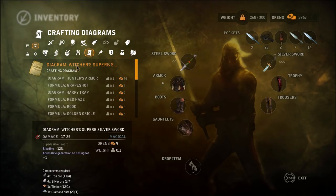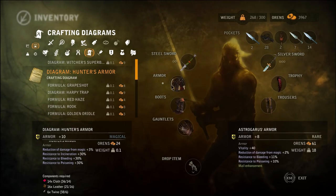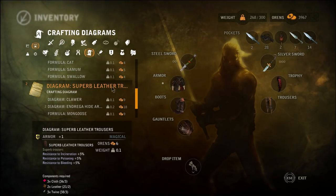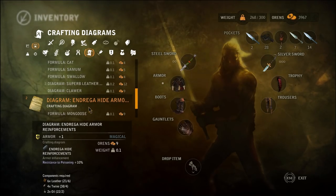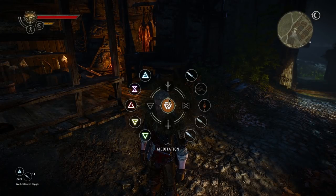So we're making the Witcher's superb silver sword for sure. 17 to 25 versus 14 to 22, yes. Hunter's Armor - plus 10. This one's plus 8, but then we also have to have an enhancement to make it worth it. Everything else is pretty much potions. Superb leather trousers. Heavy leather trousers. What we have right now is actually better - the percentages are all higher, so I can just throw this one away. Witcher's silver sword - we can't sell this one, that was a quest one. Let's make it daytime and we will make those two things, the sword and the armor.